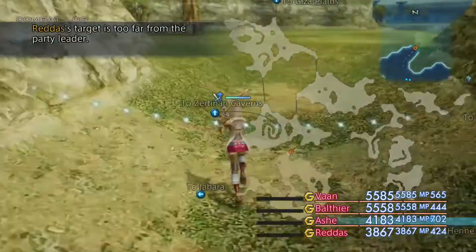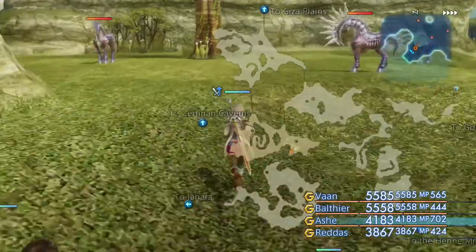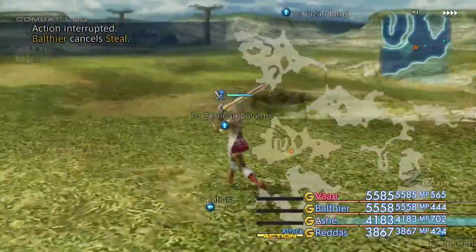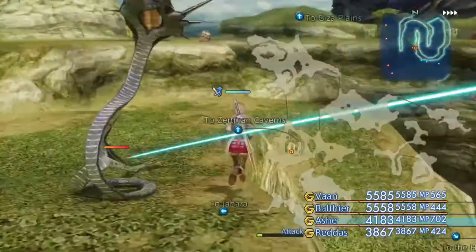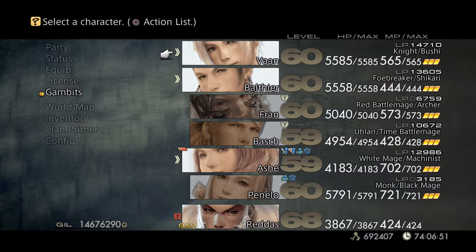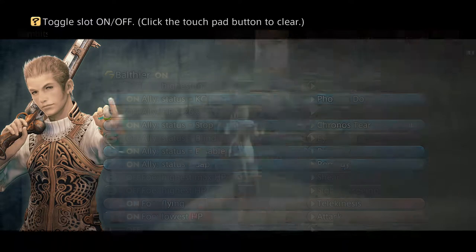There are various entrances into the Zertinan Caverns, whatever they're called, but for the purposes of this particular enemy this is the closest by far. So let's just get rid of these stealing gambits - that was from a previous video that I had these active for.